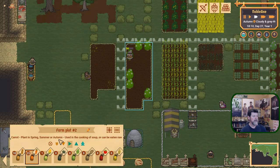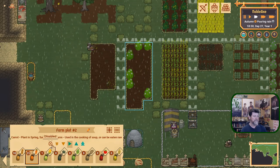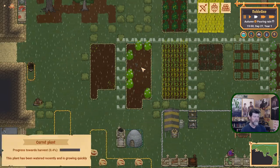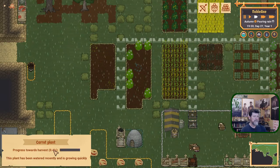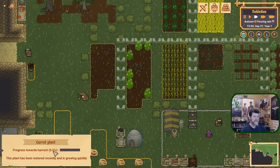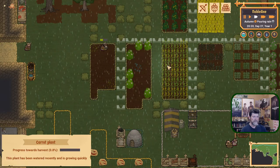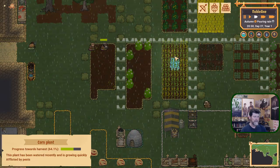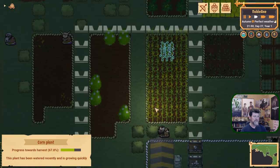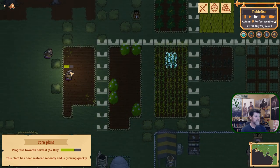If carrots can be planted in autumn, that must mean they don't get destroyed in the winter. I don't think they grow that fast — I doubt that in 10 days you could get that up to 100, so they must be able to survive the winter. But I'm pretty sure the corn and these other plants don't. It's getting some fruit on it — oh, I wish we could. There's three days left; we'll see how that goes.